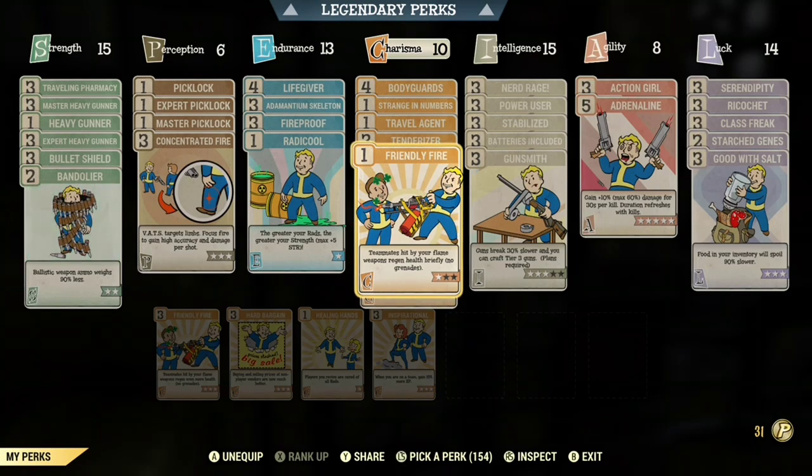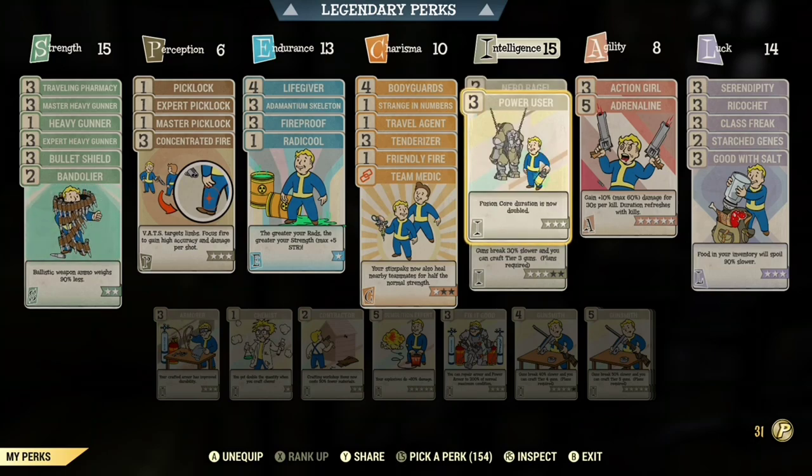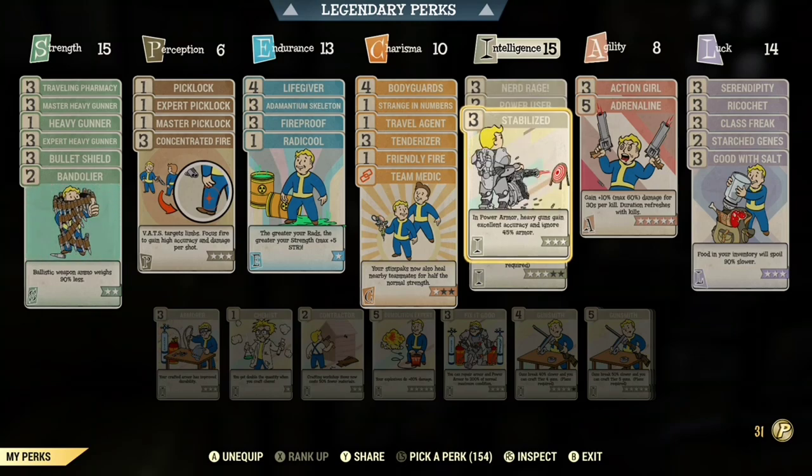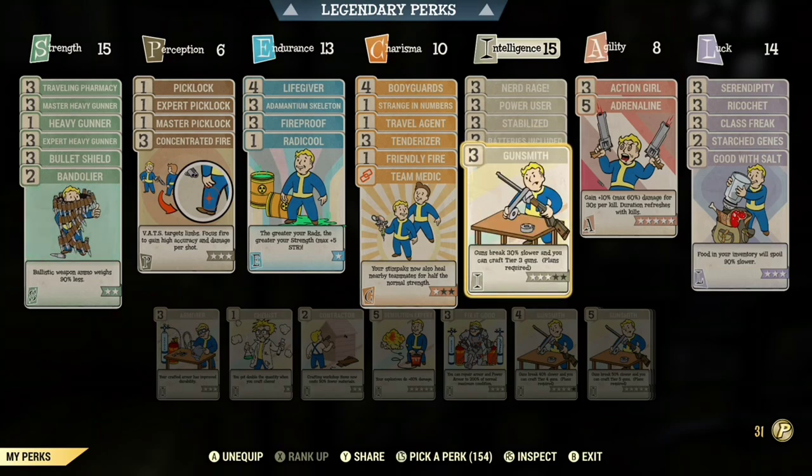That's why I like to use Friendly Fire — because I can also heal my teammates. In Intelligence, you need Nerd Rage. You need Power User so your Fusion Cores last 2 times longer. You're going to need Stabilized — that helps you do more damage and have better accuracy.